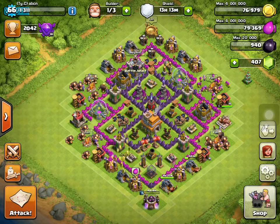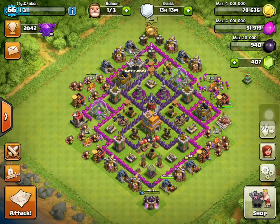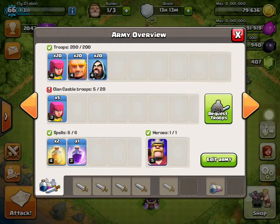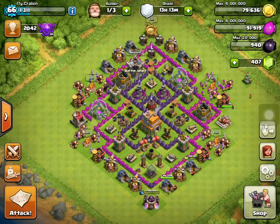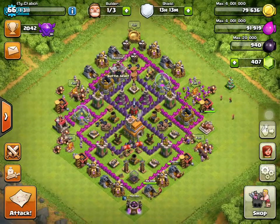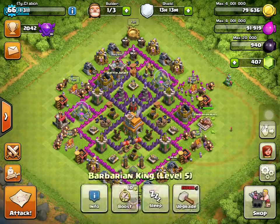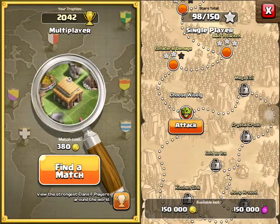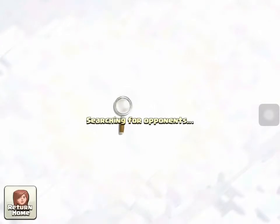First, I'll show you my army composition: 20 archers, 20 giants, 20 wizards, two heal spells, and one rage spell. You can use all heal spells but I prefer a rage just in case, plus the Barbarian King if you have one. Remember, this is a Town Hall 7 two-starring a Town Hall 8.